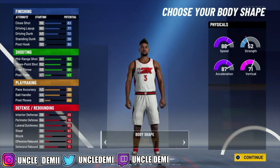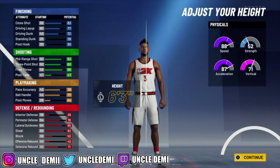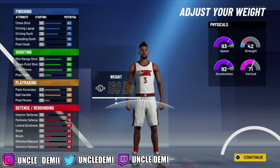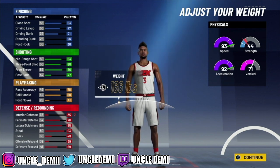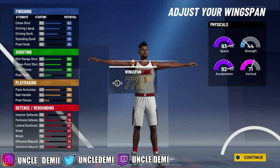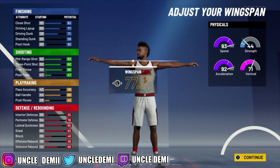What you wanna do with your body type — you wanna go down to 6'1". Then you wanna lower your weight all the way down to 166. Your wingspan you wanna keep the same. So what you're looking at, you're gonna get a plus 8 to everything, so you know you're gonna have 99 speed and 99 acceleration, and that's always what we're trying to get. When you're a point guard, you wanna make sure you can be as fast as you possibly can, so you'll have 99 speed and 99 acceleration on this build.